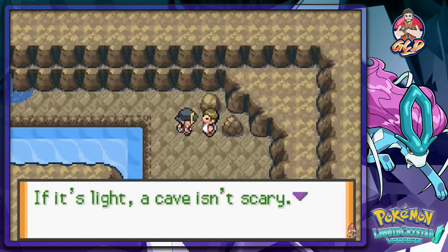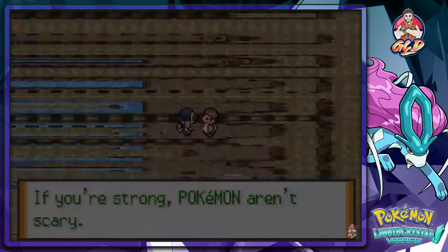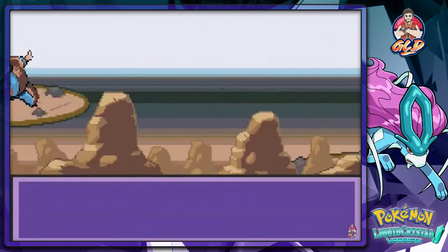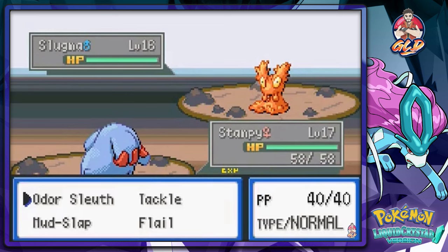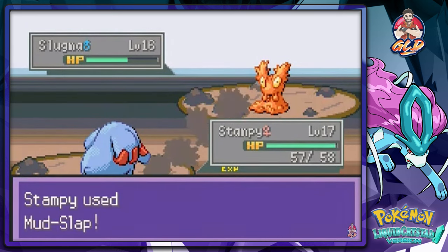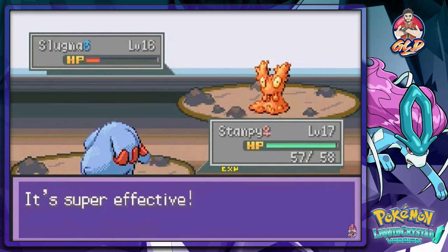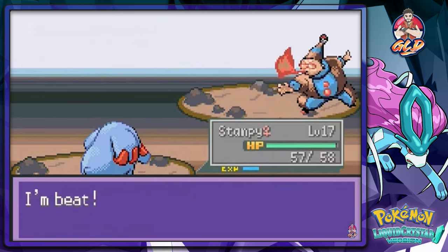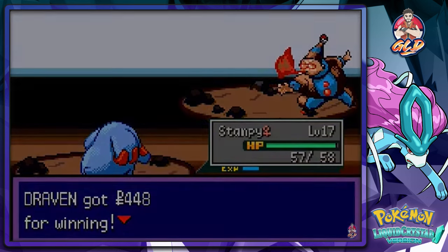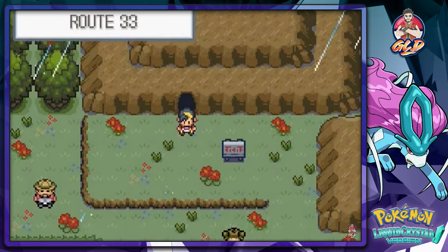A trainer says if it's light in a cave it isn't scary if you have strong Pokemon. Here comes Fire Breather Ray — I picked the right Pokemon for this job. He comes out with Smog, so hopefully we don't get poisoned. These trainers like to use their items. We beat him and move on.